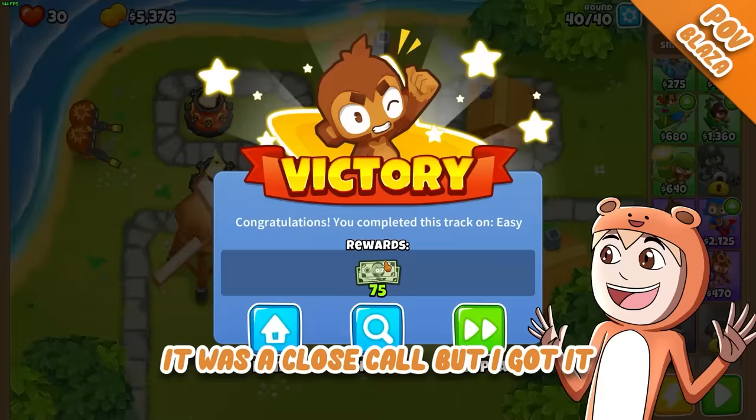I unlocked the monkey village! I can turn this submarine into the advanced submarine. Now your guy can see camo — that was the only weak spot from this game.